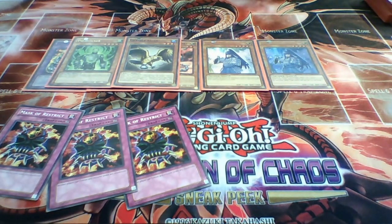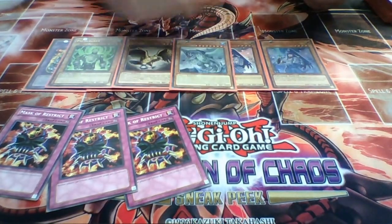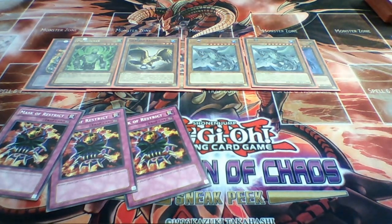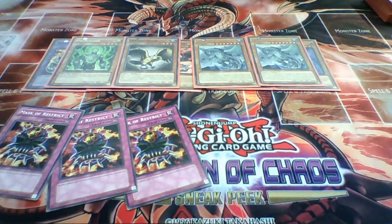If that isn't moved, I'd probably look at Kaijus - but I just don't have room. Kaijus are lovely and I've always been happy with them as side deck options. With Infinity, Toadally Awesome, Majesty's Fiend, and Naturia Beast all being rampant, a Kaiju can really screw opponents over - though obviously not against Vanity's Fiend unless you tribute summon it, and then you'd have to summon it in defense mode since he can't run over it.